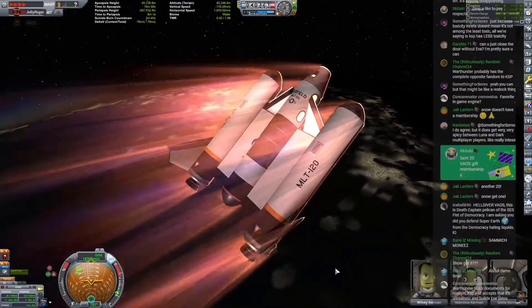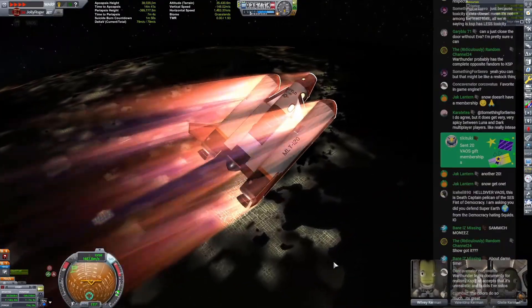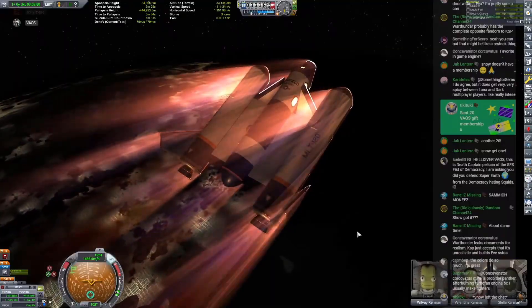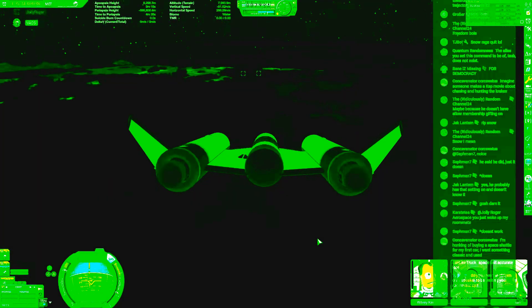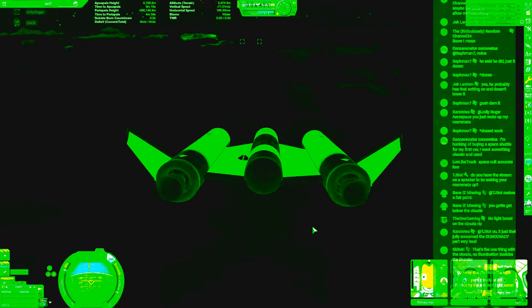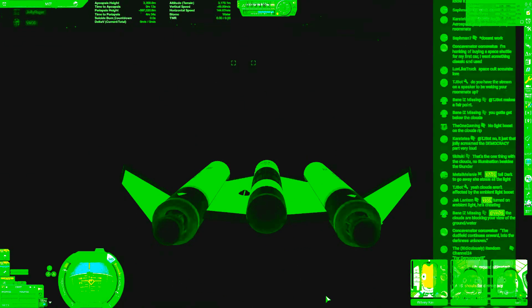Robo Doc dropped 10 gift memberships — yay! Someone dropped in: 'Hailed over Kerbal, this is Death Captain of the SES First Democracy — did you defend Super Earth from the democracy-hating squids?' We did and we killed them all for democracy! Democracy is non-negotiable. Slowing down — 112 — I'm gonna start making an S-turn, maybe we can get closer to the KSC. I hope they've got their boats ready because we're about to fly into a storm. Seat belts — your captain has turned on the seat belt sign — hold on for dear life, coming through the cloud layer now.